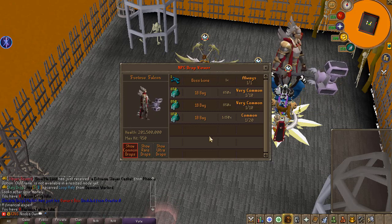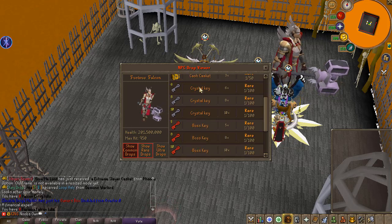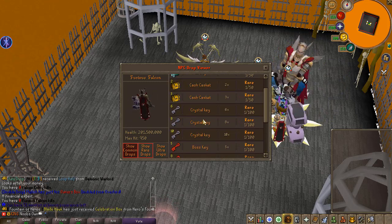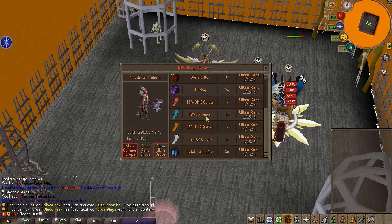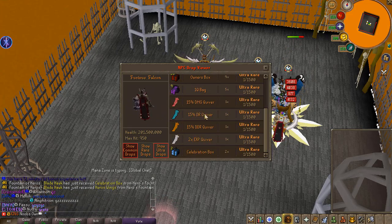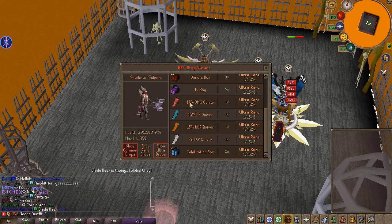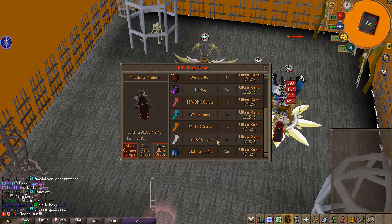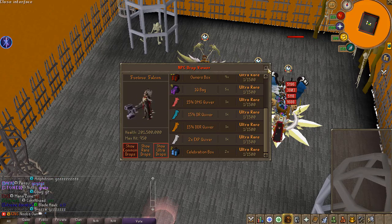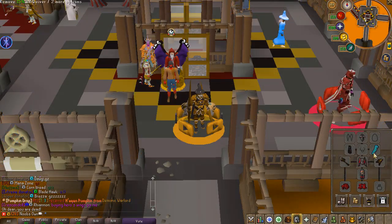If we examine this boss we can check out the drop table. For the regular drops, it can drop some cash and bones. The rare drops include a bunch of keys and other things. The ultra rare drops are where you'll find the new items — the quivers. It is a 1 in 1500 chance to get any of these quivers: you have the 15% damage quiver, the 15% drop rate quiver, the 15% double drop rate quiver, and the double experience quiver.